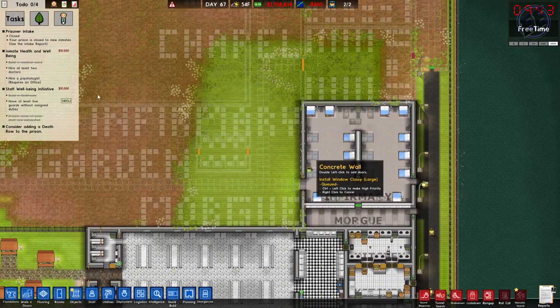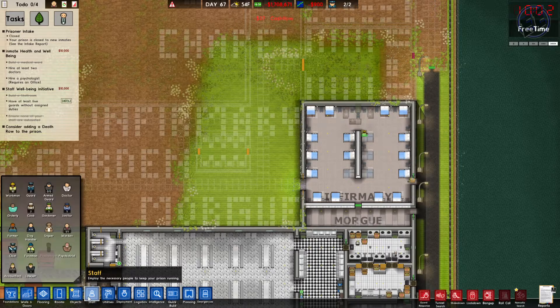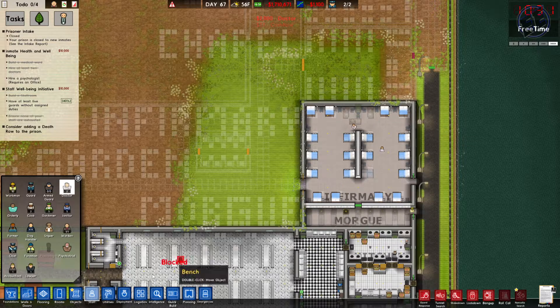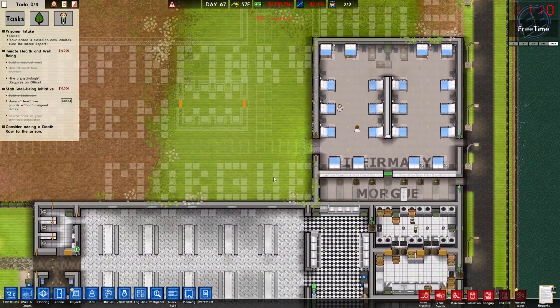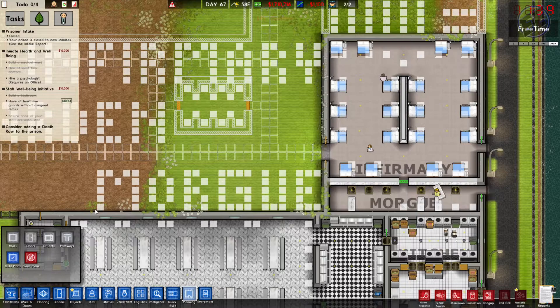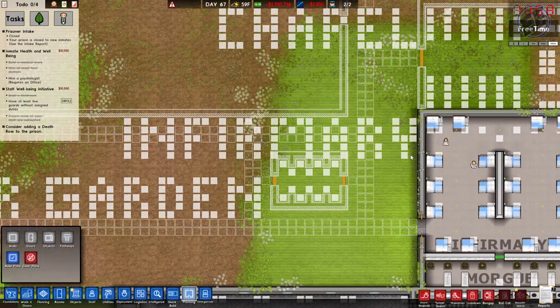Two doctors are needed — they cost a lot, so we'll hire one and two. Then the psychologist. I think I'm going to plan out the psychologist's office right now. That outdoor area with the toilet is just an outdoor bathroom in case anybody was wondering — it's not a solitary cell.